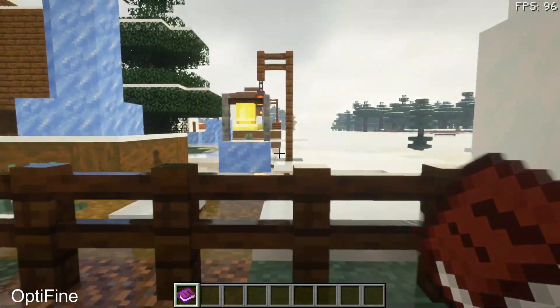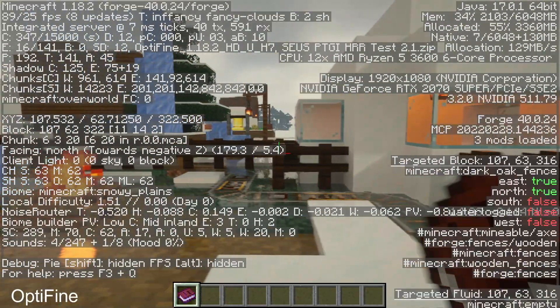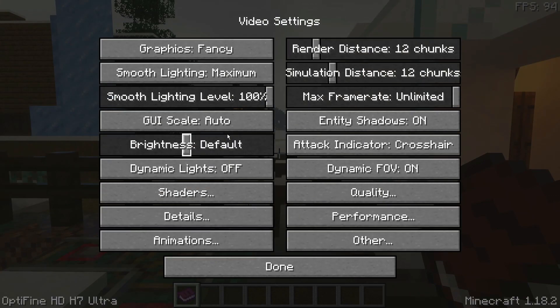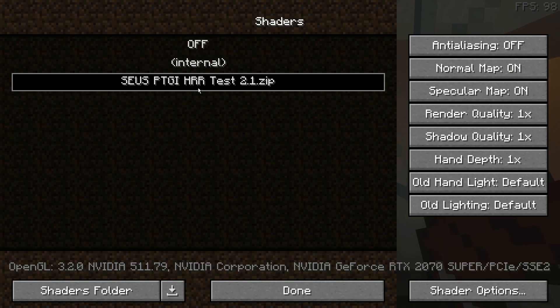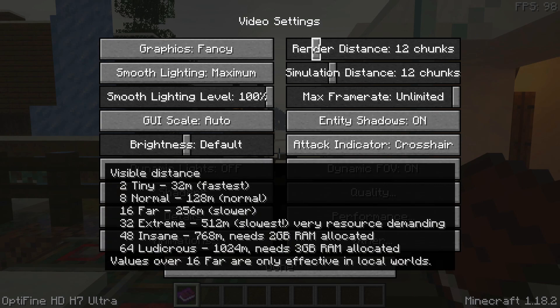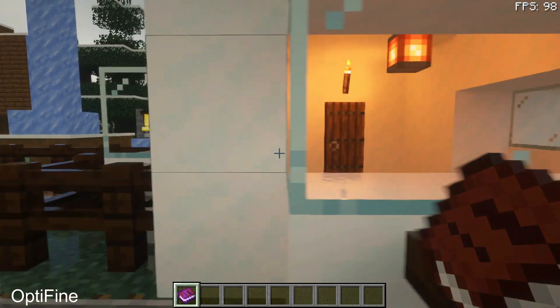We are now back with the winter stress test map, and this time I am using OptiFine. If I press F3 you can see I am on Minecraft version 1.18.2. Going into video settings, you can see at the bottom left it says OptiFine HD H7 Ultra. I am using the sus ptgi version 2.1 shader pack on the default settings. I've changed the render distance to 12 because that is what the default settings were set to on the sodium mod, so we are using similar settings.